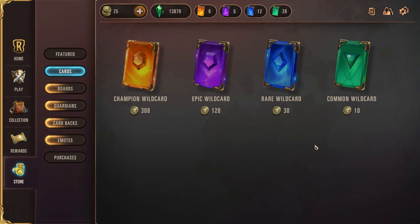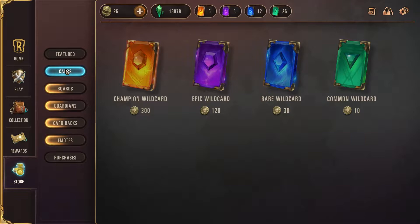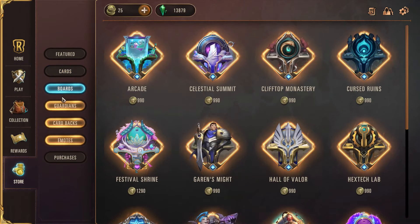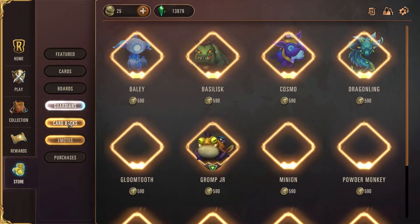Coins are available for purchase in any of the store menus by clicking on the plus sign to the right of the icon. Coins can be used to buy anything in the game such as cards, boards, guardians, card backs, and emotes.